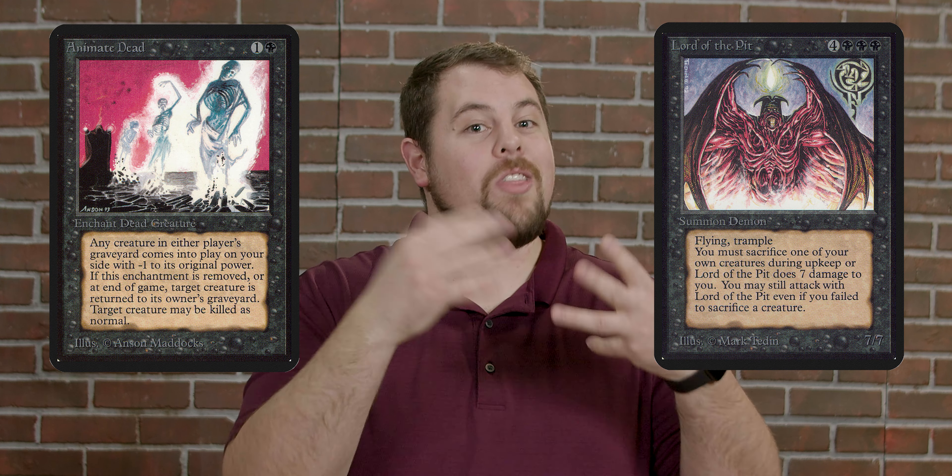Alpha was the first set to remove things from the game. It was a way to get rid of things for good that black could not easily just reanimate. It balanced black in a way and helps make sure you'll never see that creature or thing again.